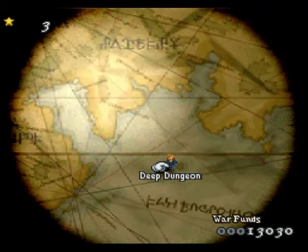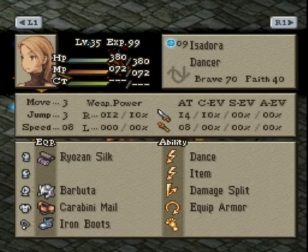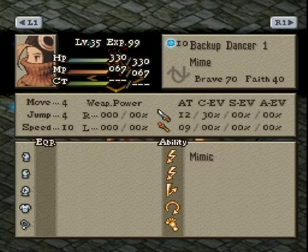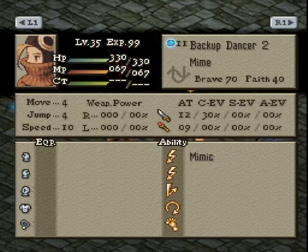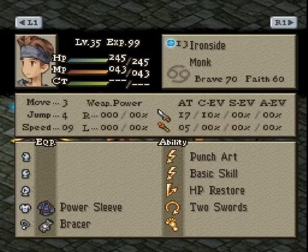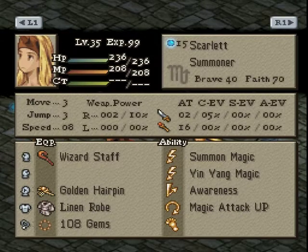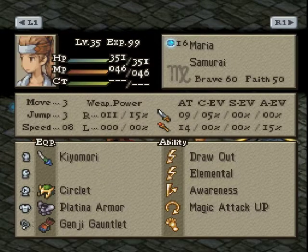Hello and welcome back to FFT Arena. Today we have Keldia versus Zane. Keldia has Isadora the Dancer, Backup Dancer 1 the Mime, Backup Dancer 2 the Mime, and Josephine the Dancer. Obviously this is a dance miming team. Zane has Ironside the Monk, Zane the Lancer, Scarlet the Summoner, and Maria the Samurai.